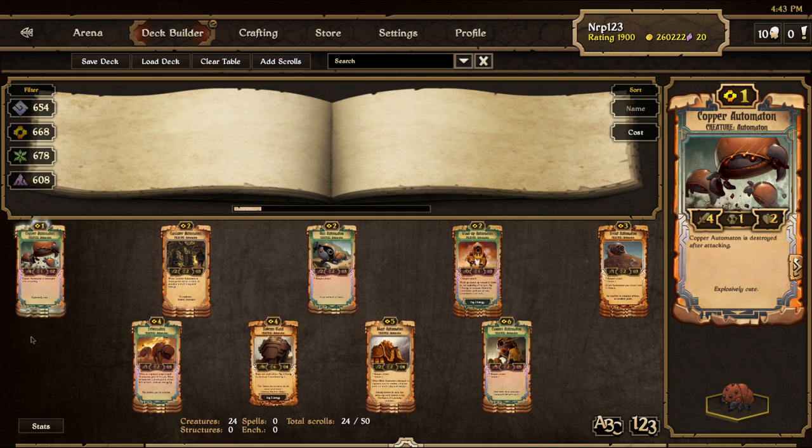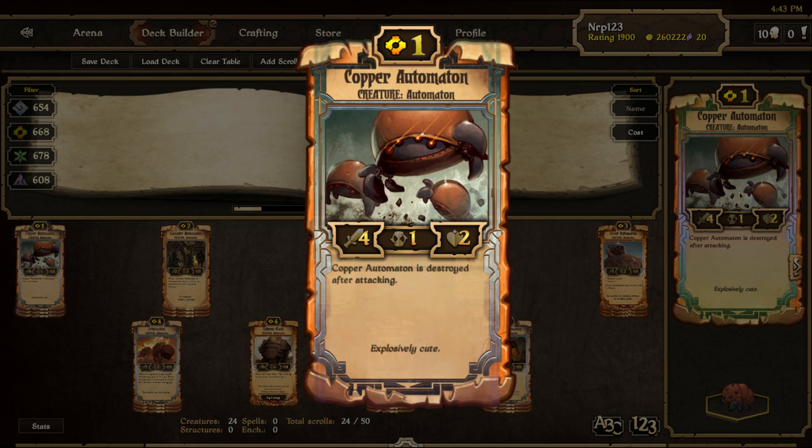First, let's start with the creatures of the deck. Here we have our nice curve of automatons — the only automaton absent from this deck is Replicaton. The only one-drop automaton is Copper Auto, a nice utility scroll: a 4 attack, 1 countdown, 2 health creature that is destroyed after attacking. He usually nets you a 1-for-1 scroll trade but you only paid 1 cost. He is great for sniping early game creatures or comboing with Battle Dance for haste later in games.